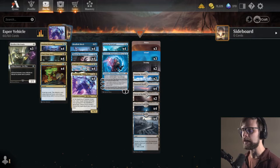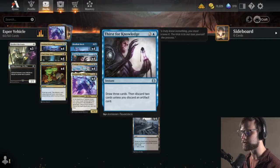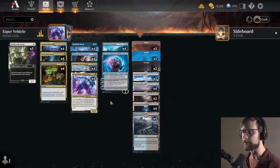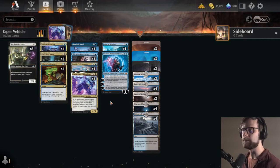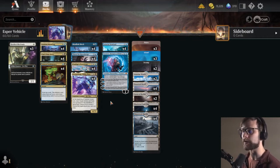The game plan is pretty simple: we're trying to get Grease Fang down, having used either Faithful Mending or Tainted Indulgence to get one of our big vehicles into the graveyard, get it out there with that Grease Fang ability, get in for the attack very quickly, and then repeat that process. Eventually we do plan to actually play out those vehicles on top of pulling one from the graveyard.